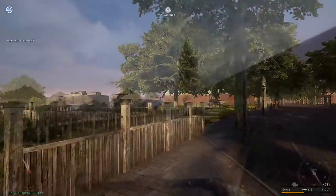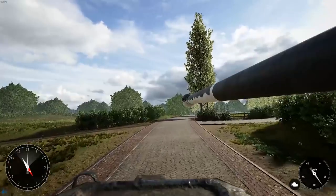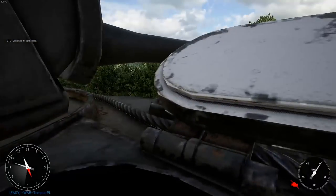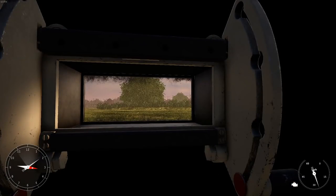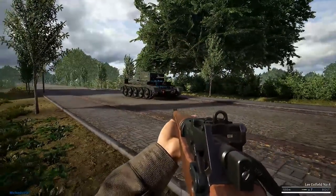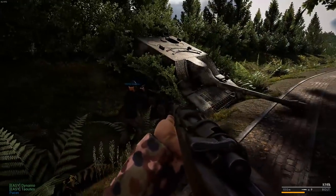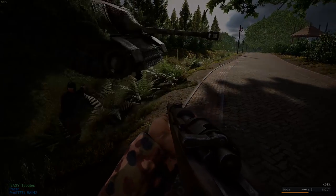I thoroughly enjoyed driving the tanks. I loved how you could pop out of a hatch — I thought that was very cool. Just a bit of criticism for the Panzer 3: is it possible to zoom the camera in so I could see a little better? Because I couldn't see what was in front of me and I fell into a lot of ditches. Also, throughout the time that I played, tanks kept getting stuck in canals, making them sitting ducks. Can you make it easier for them to get out? Thank you, devs, if you're actually watching.